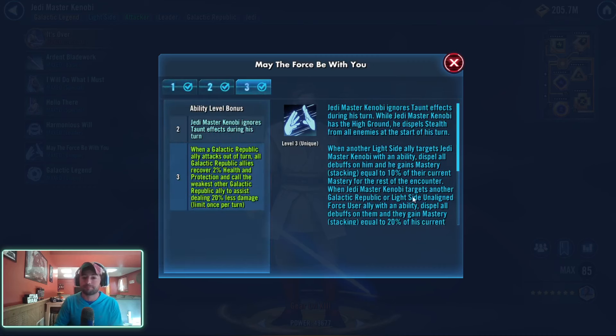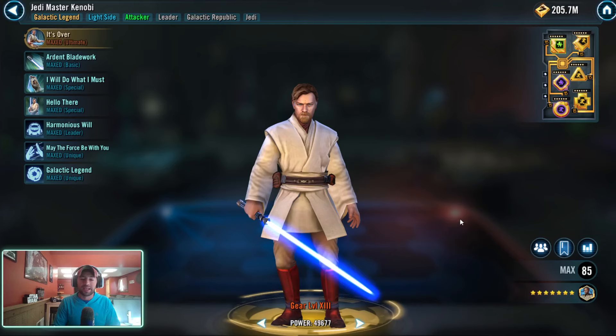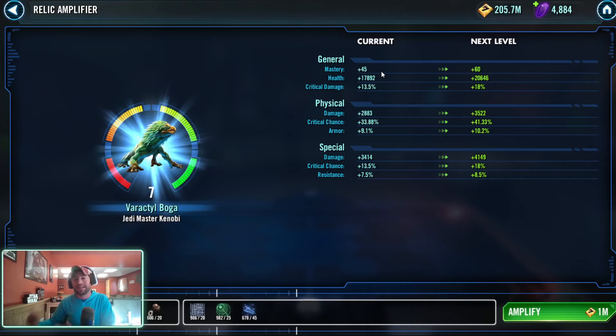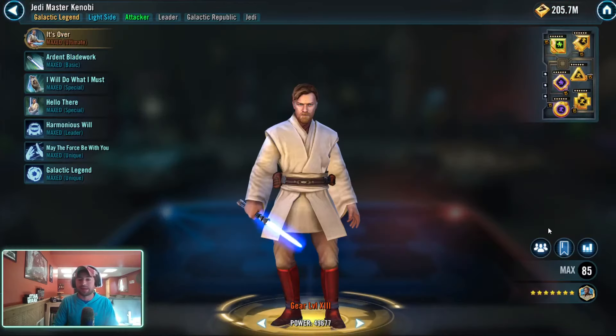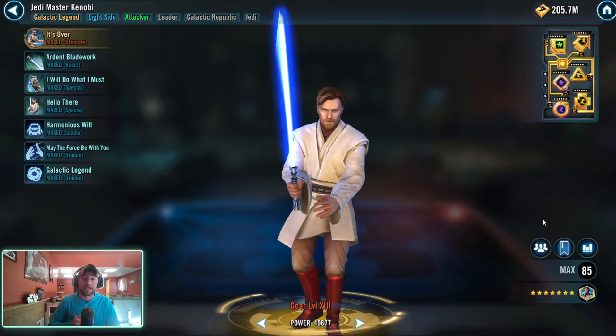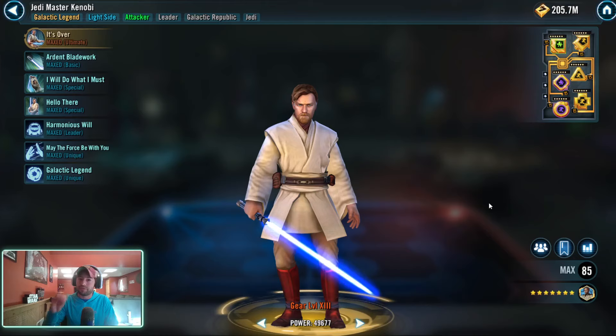One of them being Jedi Master Kenobi. When Jedi Master Kenobi targets another Galactic Republic or Light Side Unaligned Force user ally with an ability, they dispel all debuffs and gain mastery equal to 20% of his current mastery for the rest of the encounter. So if I use Kenobi and target Commander Tano, she should gain 9 mastery based on the 45 from Relic 7. But because his mastery is bugged at Relic 8, she's now gaining 12 mastery — and a Relic 9 Kenobi would give 17 mastery.